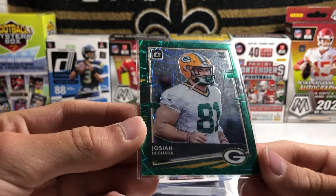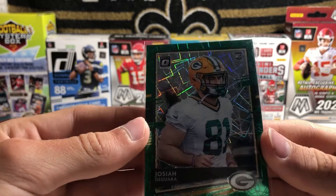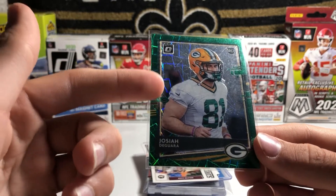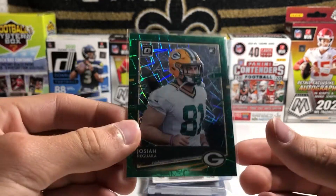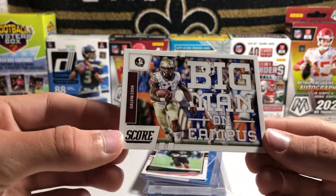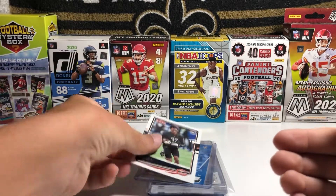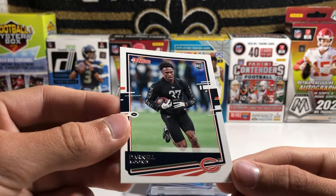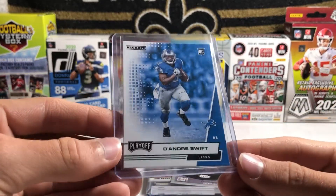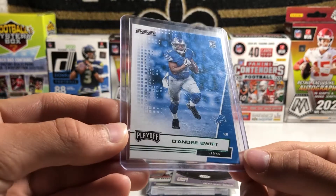For the Packers, I have a Josiah DeGuara Green Laser from Optic. Not a huge name, but the Green Laser matches really well with the Packers colors, so this is a super cool card. For the Vikings, we have a Dalvin Cook Big Man on Campus rookie card from Score. For the Bears, we have a Darnell Mooney Donruss rookie card. For the Lions, we have a DeAndre Swift Playoff rookie card — the Kickoff Parallel, which is green.